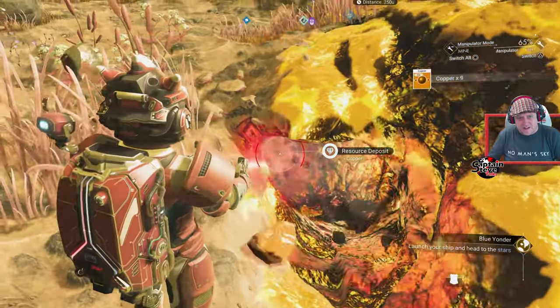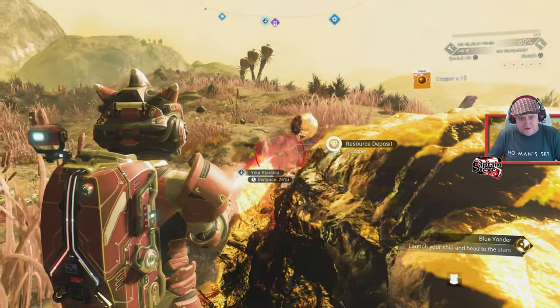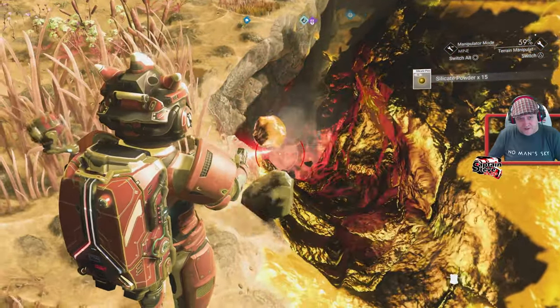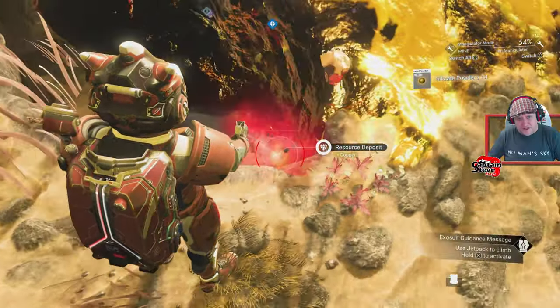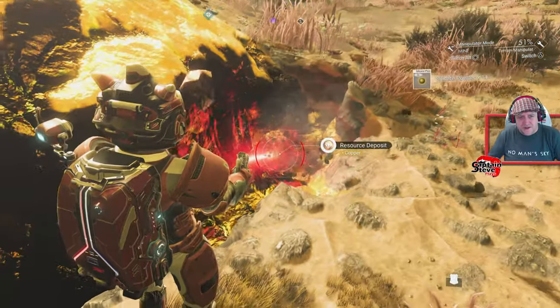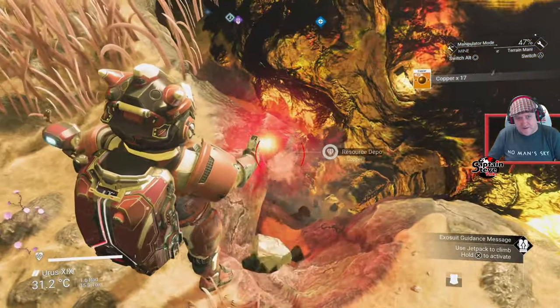There's a big chunk of yellow stuff - it's copper, which is great because copper turns into chromatic metal. We may need chromatic metal to make our warp fuel. Let's grab all of this out of the ground - I should have enough carbon on me to refine it using the portable refiner.